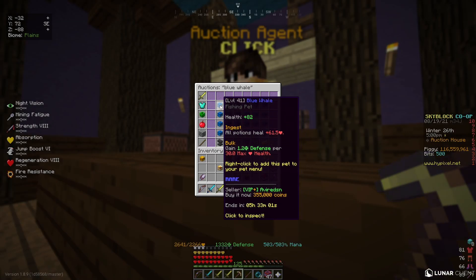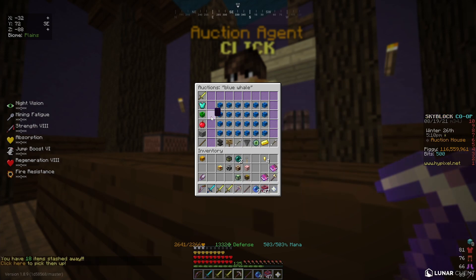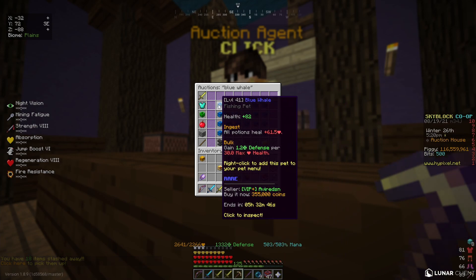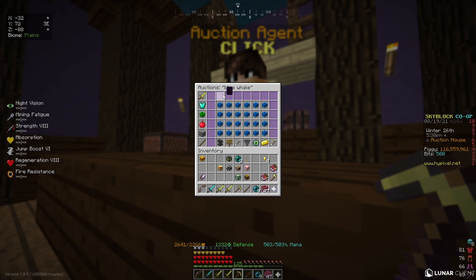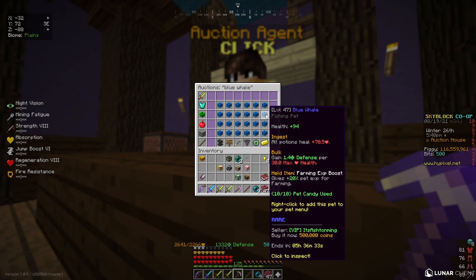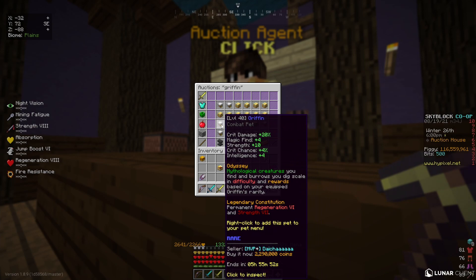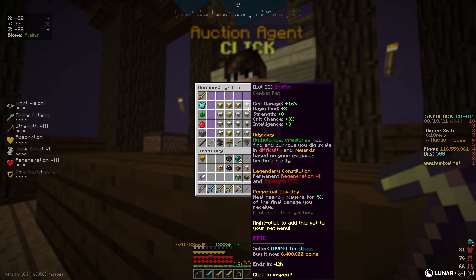Moving on to pets, you're really just going to look for a higher level pet at a cheaper price, then find a listing at a similar level and sell it for that price. If you are a poorer player, definitely go for cheaper pets, make more money, and then flip bigger pets for bigger money. If you are a richer player, you can flip more expensive items and find bigger gaps, which will definitely make a huge change in how much money you make.